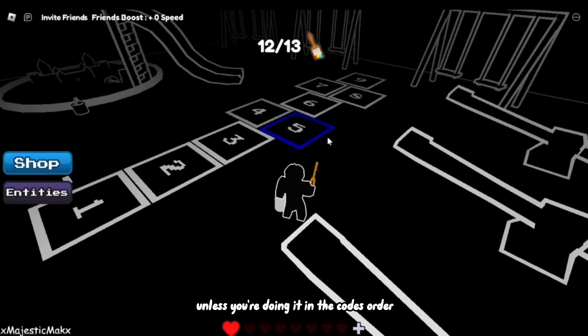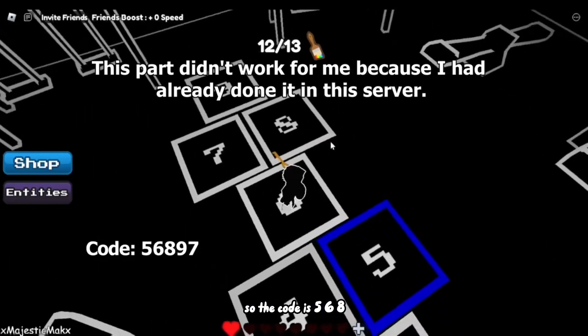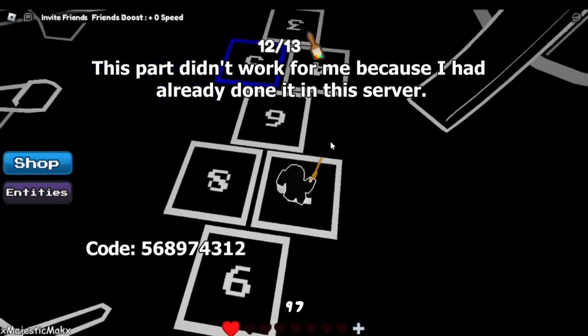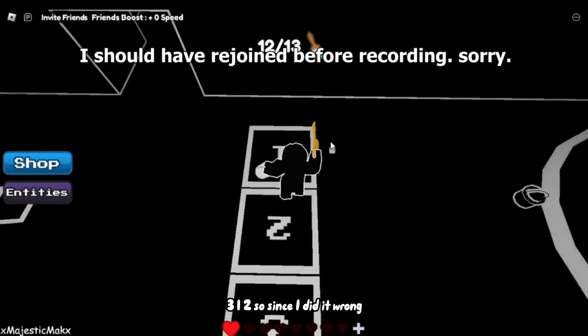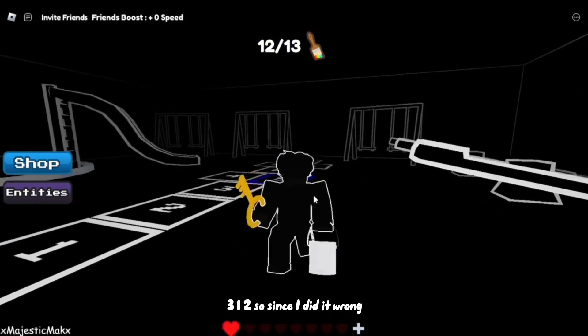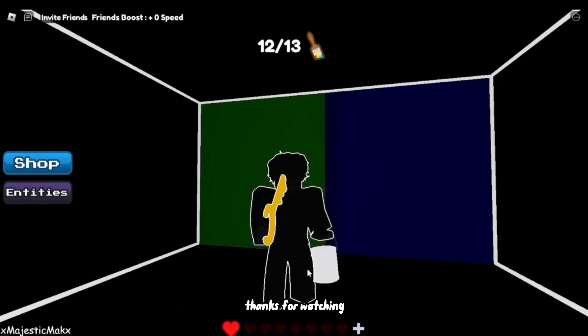So the code is: five, six, eight, nine, seven, four, three, one, two. Since I did it wrong I get nothing, but you might get something.